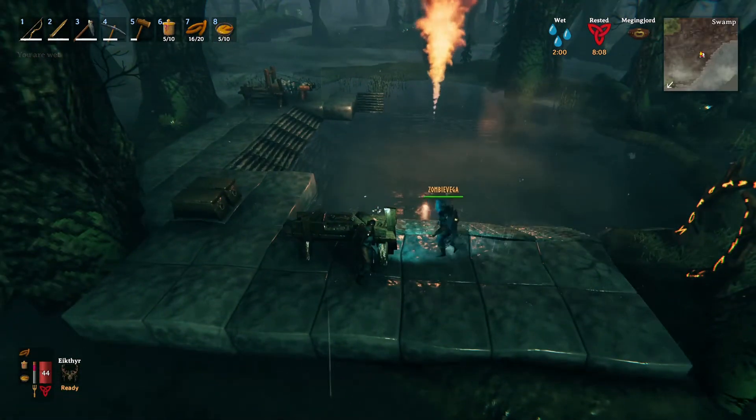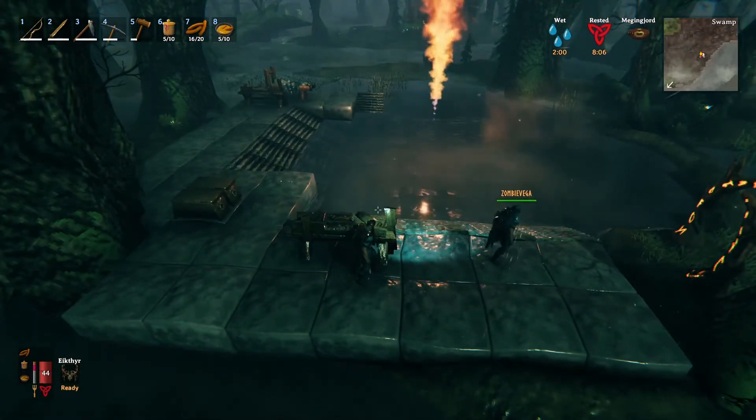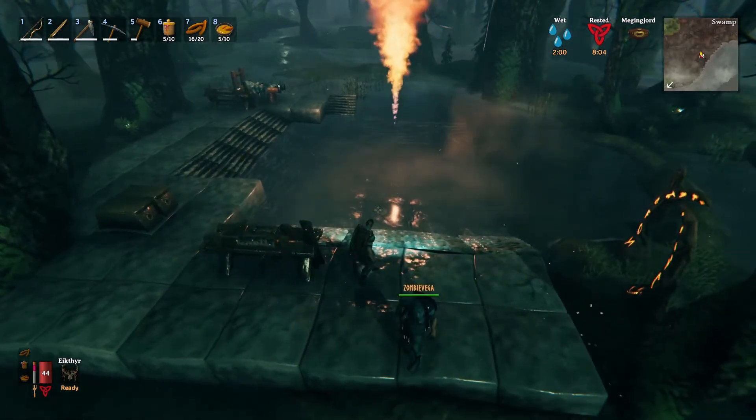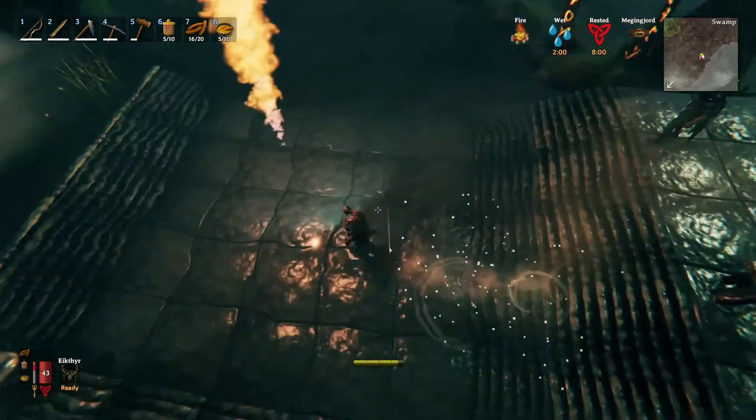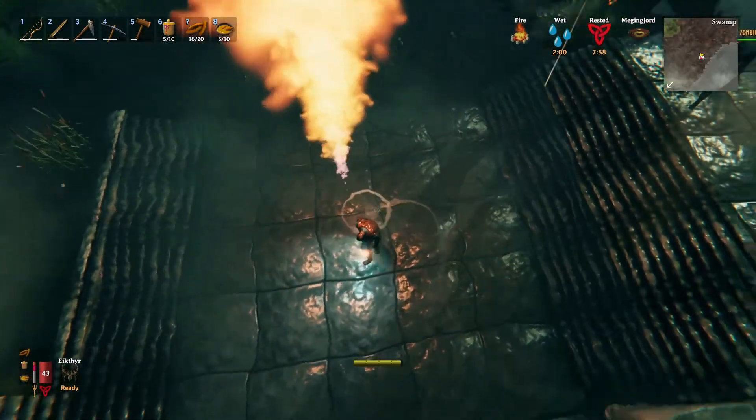We do also have another spawner not too far that way, which we can interlink them in some way. We might just interlink them and run between the two. Quick question — putting the stone over the ground is not going to stop them from spawning here, is it?